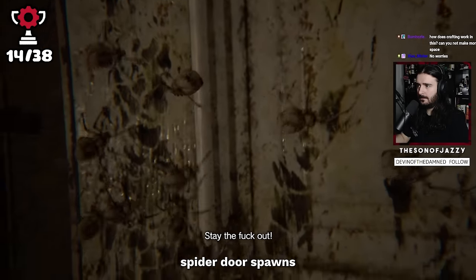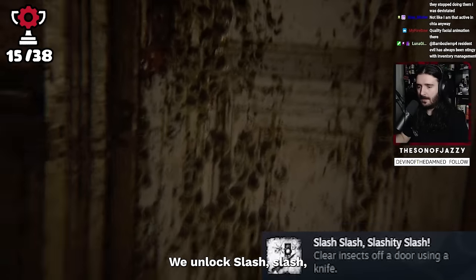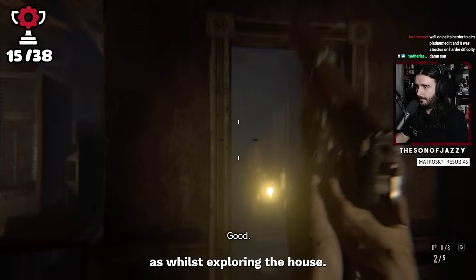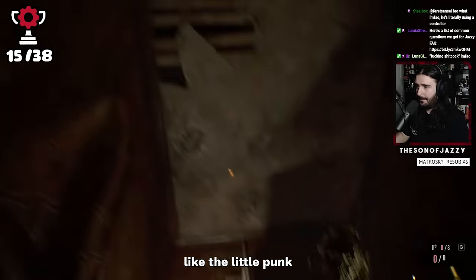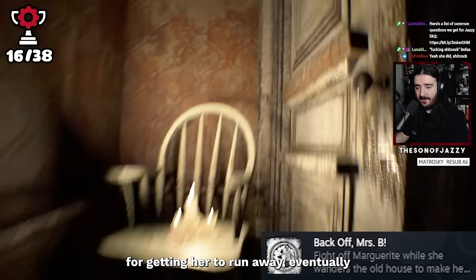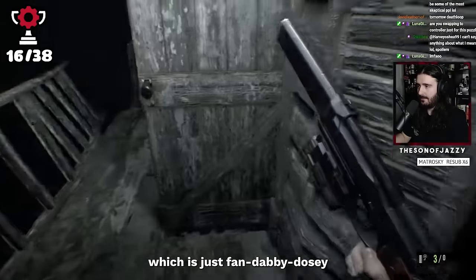A spider door spawns and we begin to slash away at it pretty furiously with our knife. Once the door is clear, we unlock 'Slash, Slash, Slashity, Slash.' The next achievement involves Marguerite directly — while exploring the house we can bump into her occasionally, and for the next achievement we just have to fill her lungs with lead. Once she runs away, we unlock 'Back Off Mrs. B.' Eventually exploring the house further, we make our way through it and find a flamethrower in the process — which is just fandabby-dozy. We also find a backpack; once picked up, our inventory size increases, and we unlock another achievement.